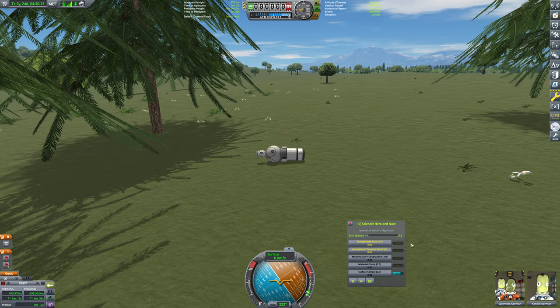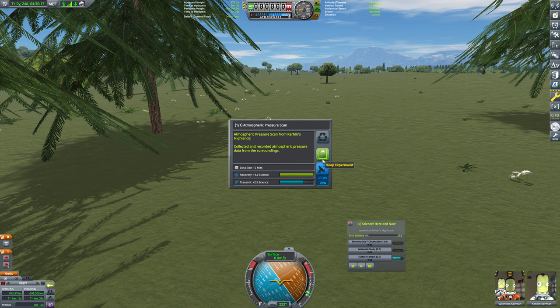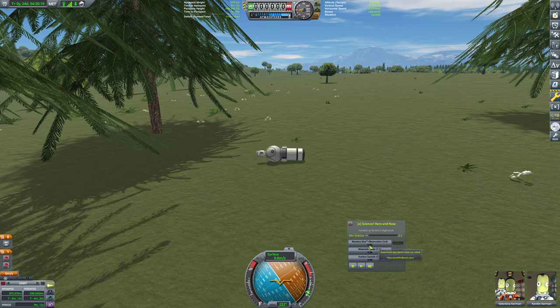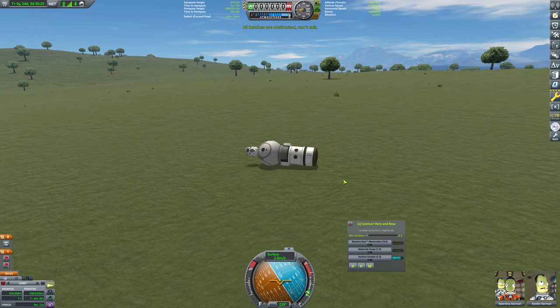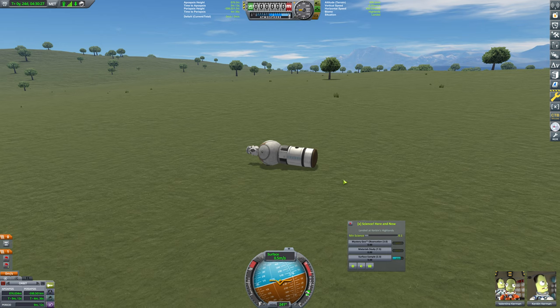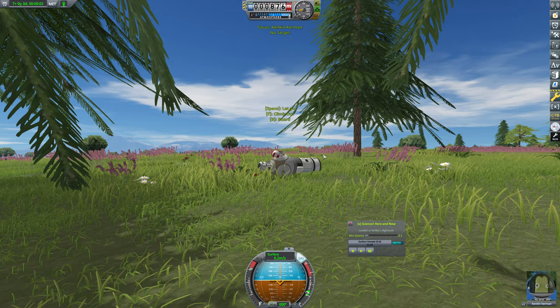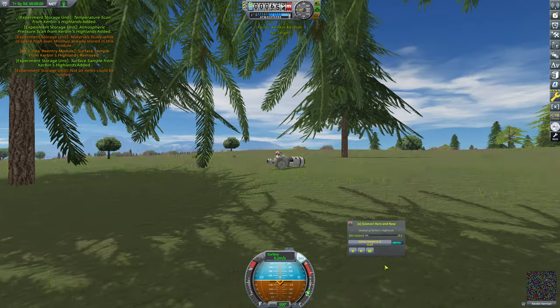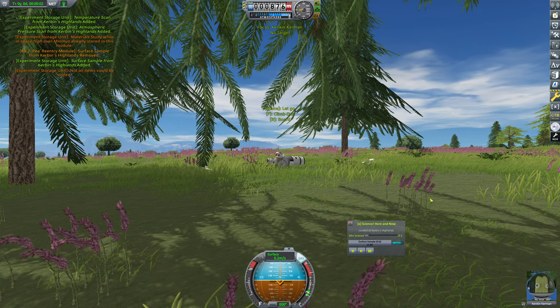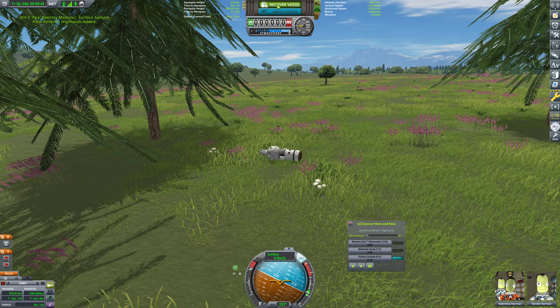We actually don't have any science from here other than a surface sample — that's interesting. We can grab some of this science; of course the rest of this is not very valuable. We can still EVA if we weren't sitting on our hatch. We can EVA Kenkin and grab a surface sample and grab everything here. Then Kenkin can EVA and grab another surface sample and hop in.